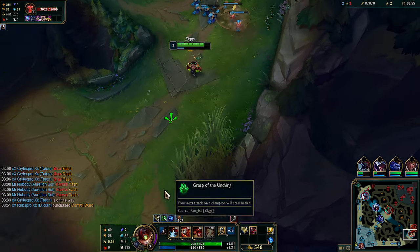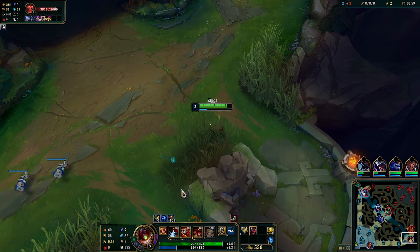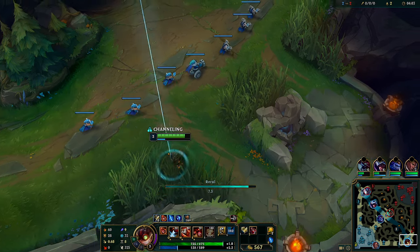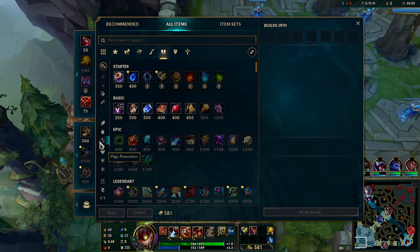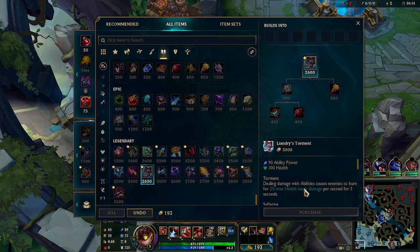We can back since we're getting low on mana. The wave should push into us, so Lucian should not miss too much. We're gonna work on Liandrys first.